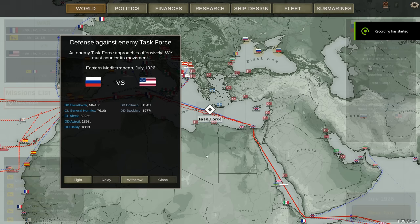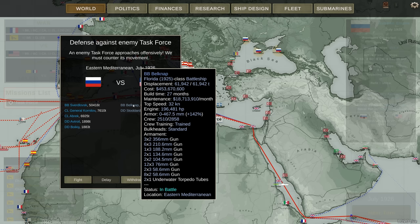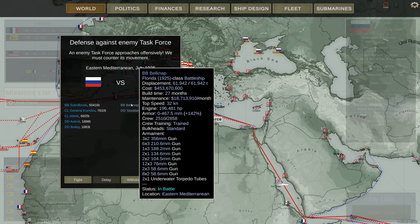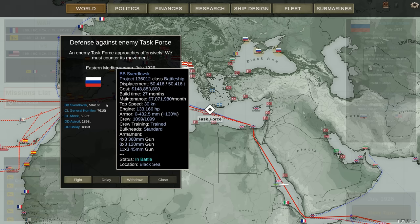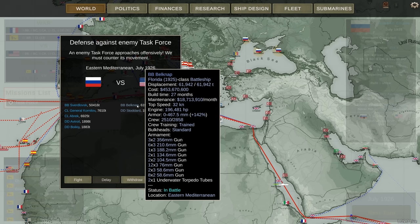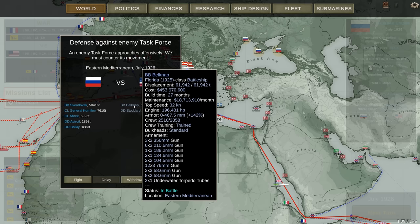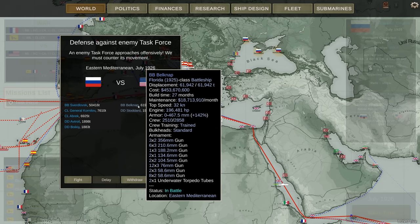Well, certainly some action. The Belknap, a Florida-class battleship, armed with six 356-millimeter guns — that's like a 14-inch gun. 60,000 tons, 453 million each — goddamn, that's like four battleships worth. 32-knot top speed, that's pretty fast. Trained crew. The armour looks decent actually, assuming it's even thickness across the ship. Why is it so expensive? Just bulk? 60,000 tons is quite a lot.